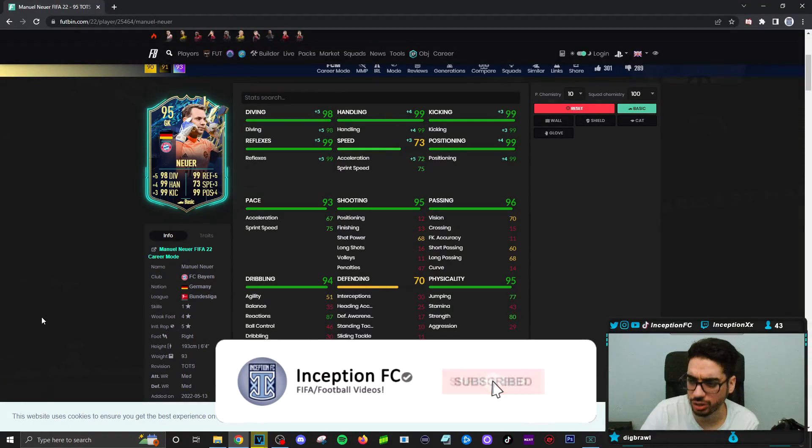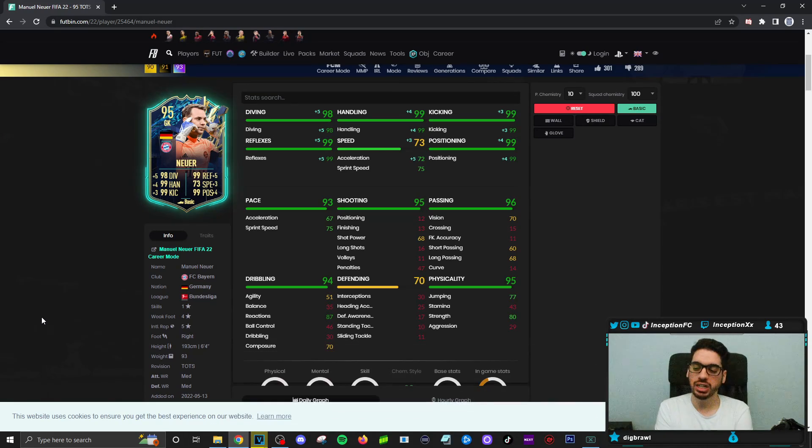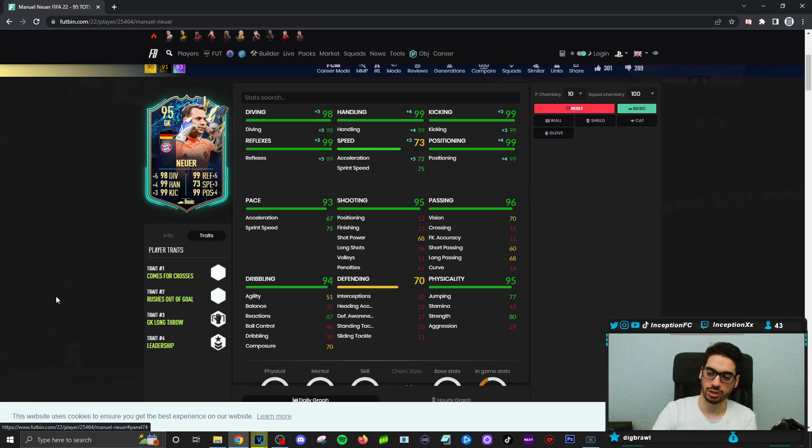Final verdict on the Team of the Season Neuer card. I'm going to be honest — I didn't really mind him that much. I like the traits I'm working with when it comes to Neuer. I like the goalkeeper long throw trait. I really like the rushes at a goal trait and comes for crosses traits. The reason I mentioned during the review that I didn't give him the basic instructions is because he was doing it anyways, and it was very noticeable for this card to do the things that he was doing.